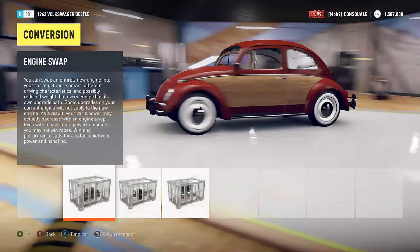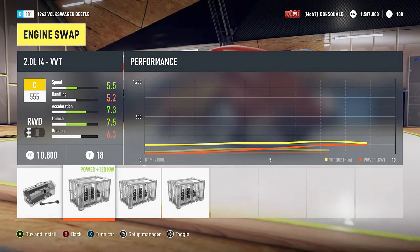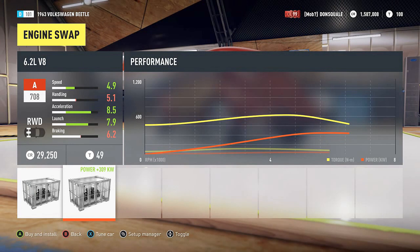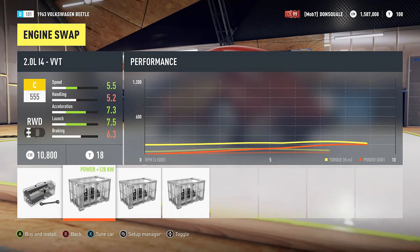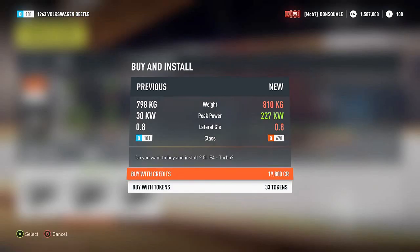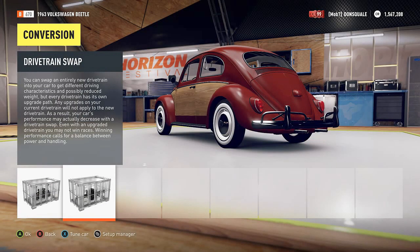First and foremost, you guys know what we like to do — check out our engine options. We got the 2.0-liter inline-four, the 2.5-liter with the turbo, or the 6.2. How are you going to fit a 6.2-liter V8 into that car? I'm thinking we're going to go with the 2.5-liter flat-four just because it has the turbo, and I do want to have a nice turbo kick because we're going to need those wheels to spin.